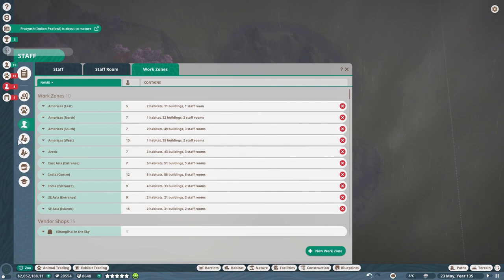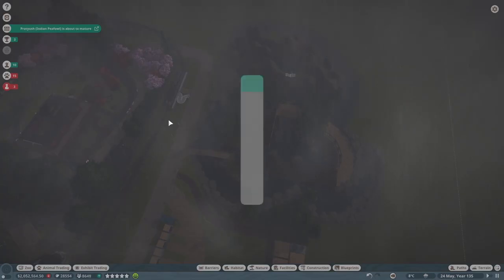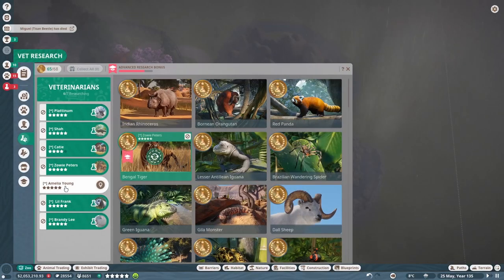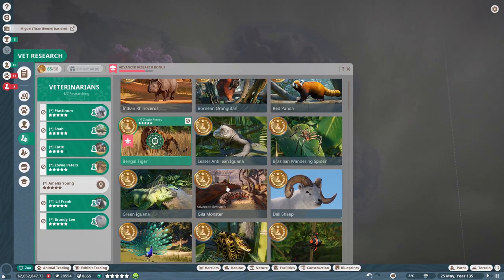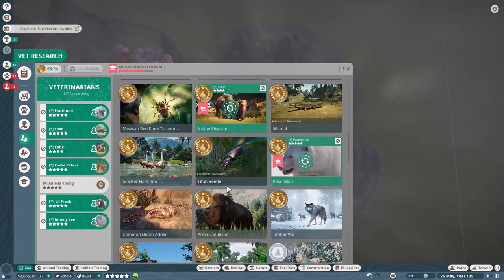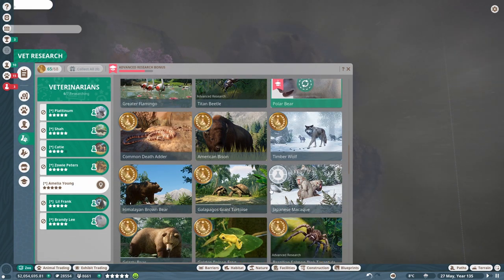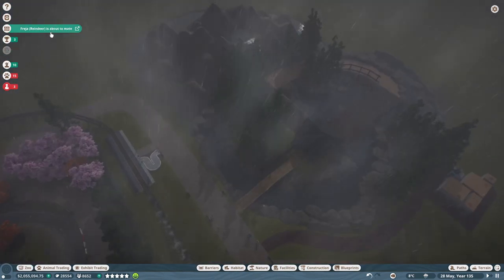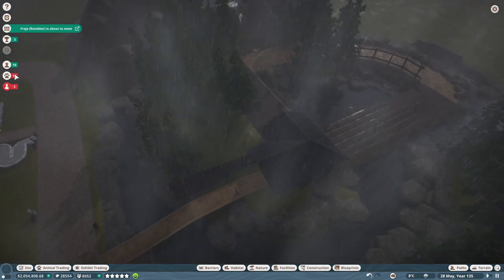Since I'm in the staff area, I might as well get the vet research going. Amelia Young — let's get you on research. Done. That'll be nice. Freya is about to mate — good stuff, more baby reindeer en route.